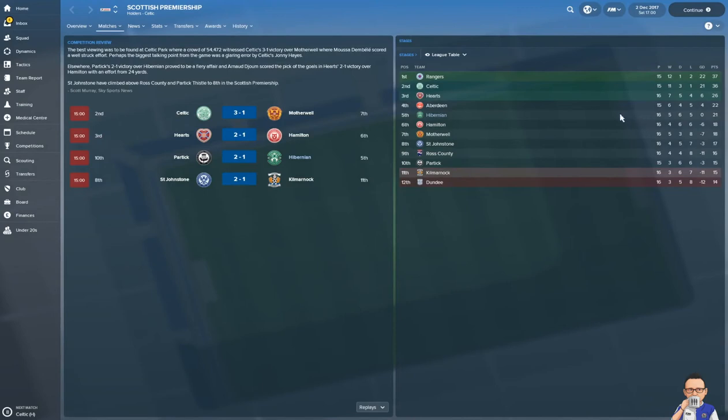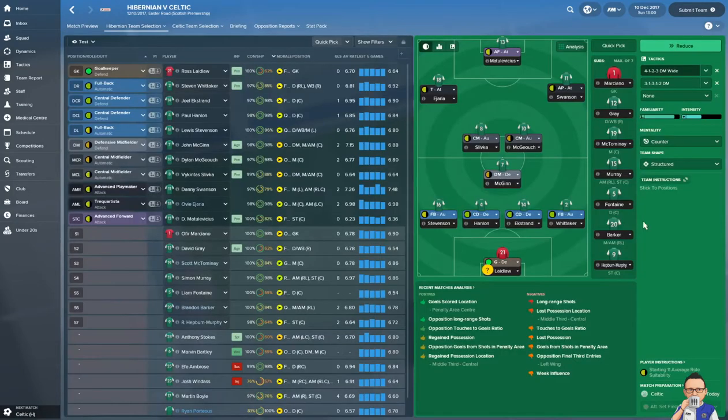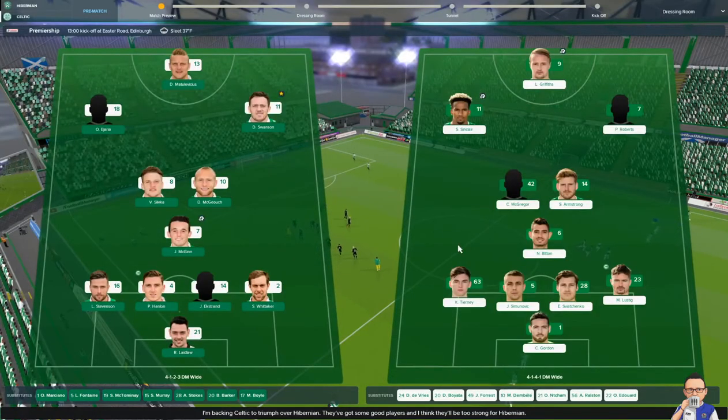Our final match in this video is a home match up against second place Celtic. Mixing the changes one more time — Ladlaw, Stevenson, Hanlon, Erkström, Whittaker, McGinn, Silvaker, McGough, Ajara, Swanson, and Magdalavius up front. We're going for identical formations here — Celtic up against Hibs at Easter Road.